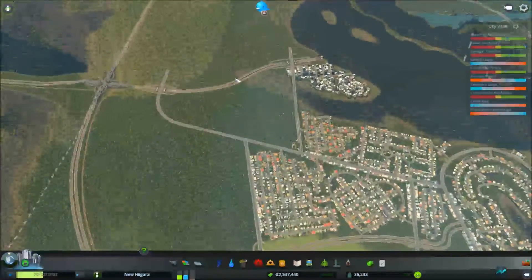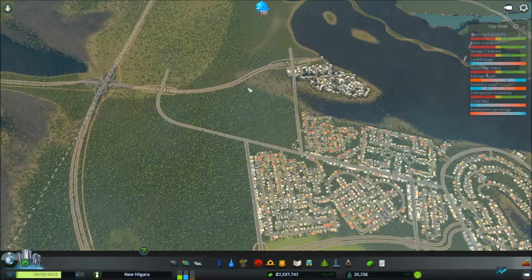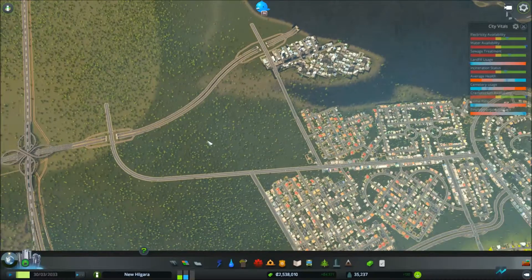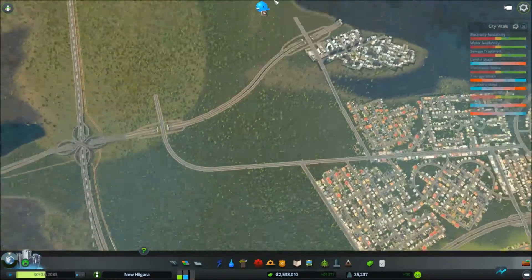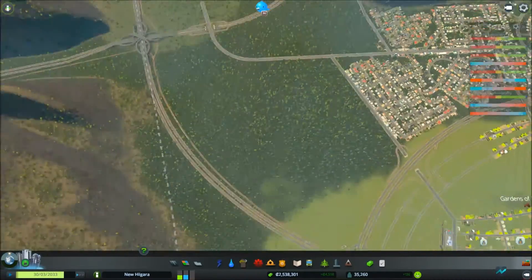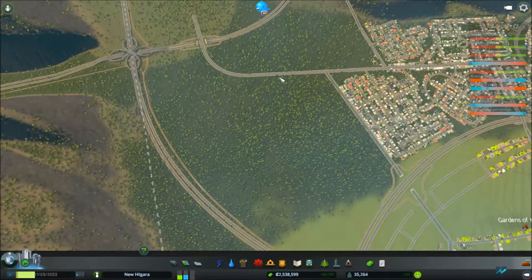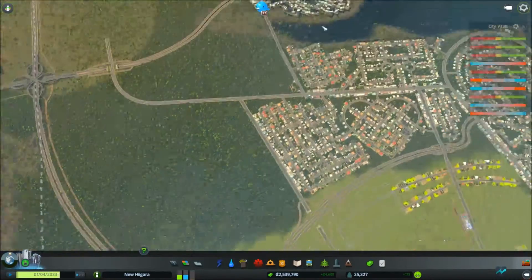Now that I've done about six and a half minutes of exposition, let's get to building. I'm just going to leave this area as big residential through here. There's enough on-ramps here — you don't want them too close together or they'll back up into each other. After this builds up, I will do another offshoot down this way, probably run the train track below ground and do another on-ramp off-ramp over here, so that we have a little more access to all the residential stuff.